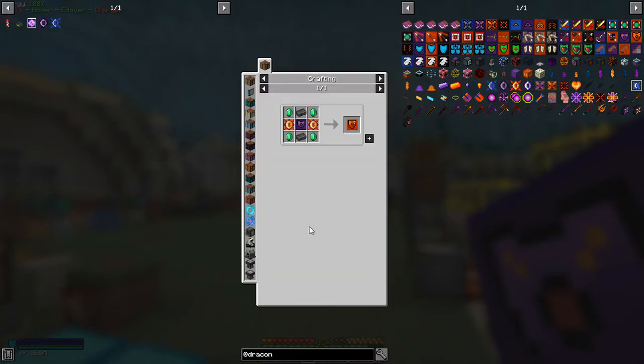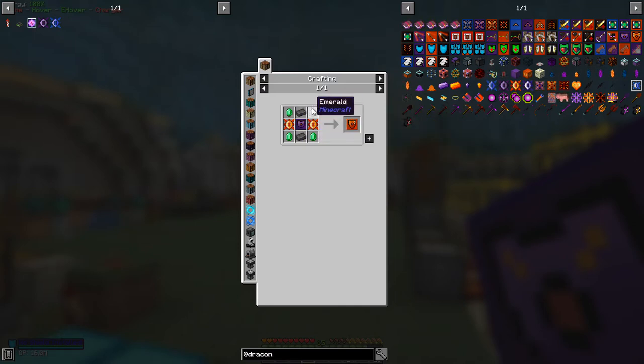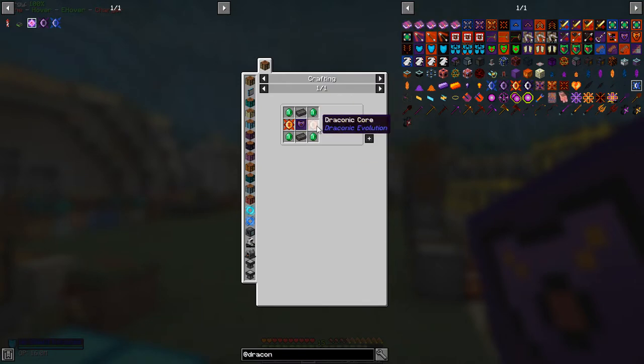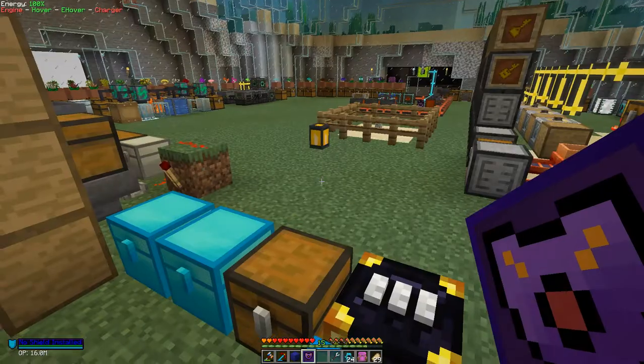I wanted to have a look at upgrading this. The Draconic version of the shield control module requires two netherite ingots, emeralds, the existing Wyvern shield controller which we've already got, plus these Draconic cores. The Draconic cores are actually expensive - they need four Wyvern cores which represent 16 Draconic cores, plus nether stars, plus awakened Draconium. One nether star will produce one of these with one million RF.